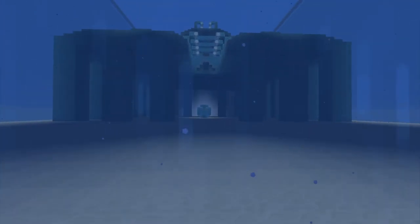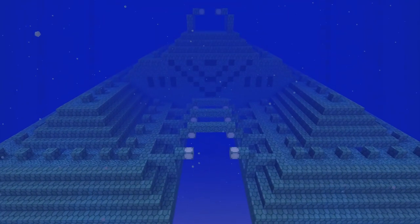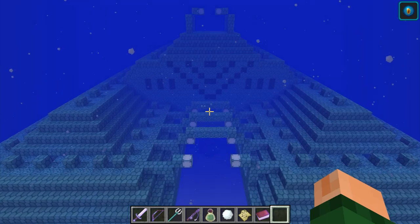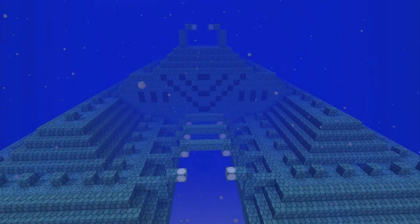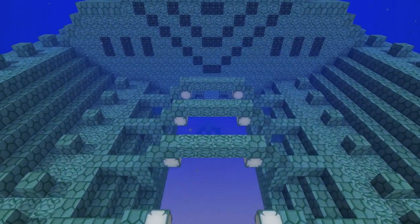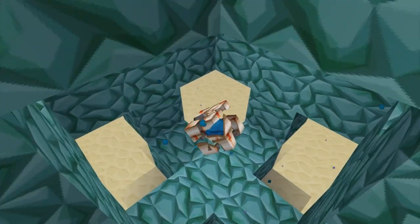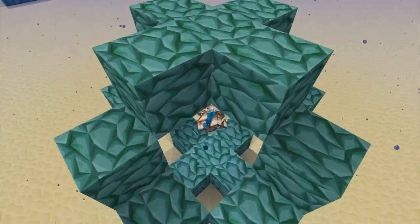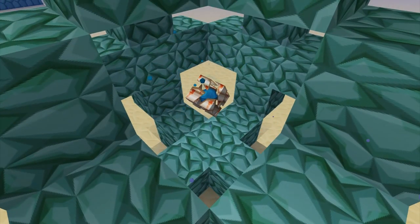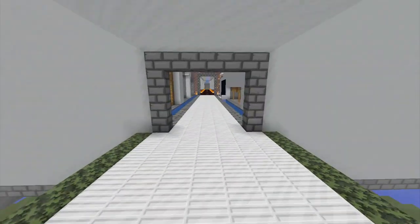And now we're going into the ocean biome with the temple. There's the ocean temple — you'll be able to see it sort of. Yeah, we got the thing on, so that's good. And there it is — beautiful. And then we're going to check out the conduit down here. Here is the conduit. Pretty neat. Is that the heart of the sea inside, by the way? Because I just don't know — I'm a noob and I'm doing this as my profession.